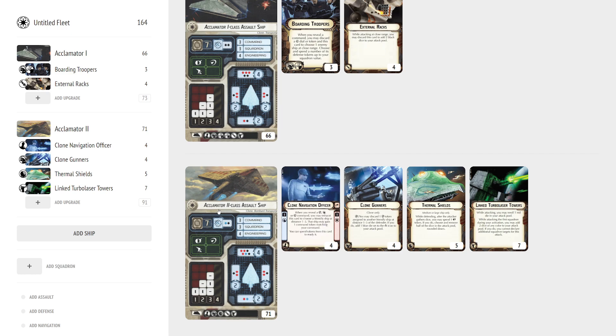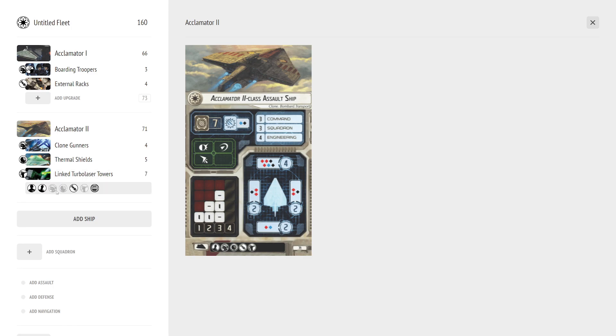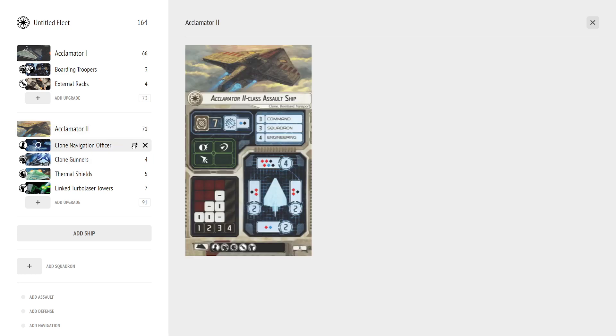The other option is running these with Tarkin as admiral — Tarkin can give out Concentrate Fire tokens so you can nav on the ship, use the token to trigger Clone Gunners, and you don't even need the Nav Officer. But I've generally found the Bail route is a little better. You can also have Peltas distributing Concentrate Fire tokens for Clone Gunners, but you can run into timing issues where you want to shoot with the Acclimator first but ships don't have tokens yet because the Pelta hasn't activated. I prefer the Nav Officer here.